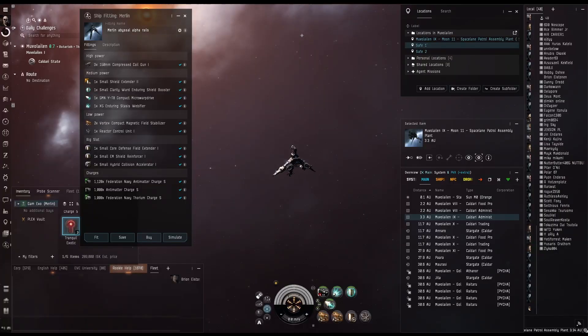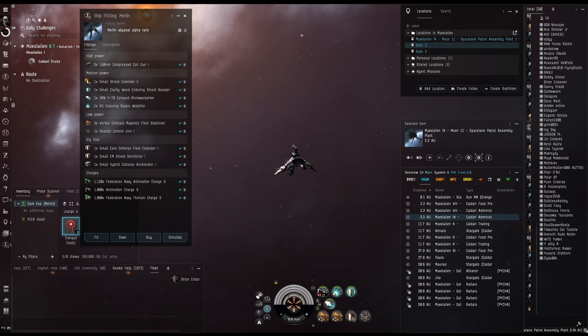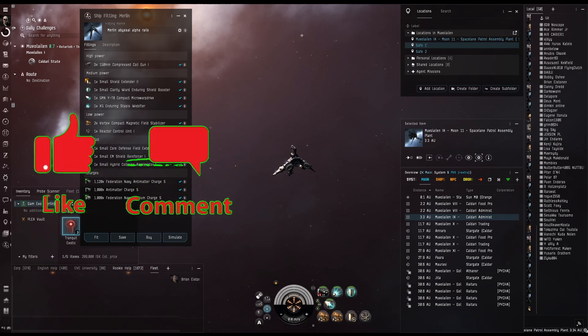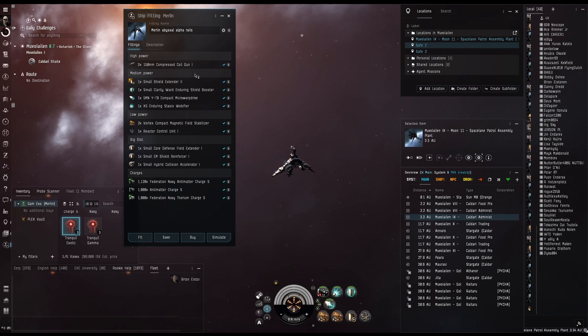Hey, it's Anakron here and I am going to continue with my Blind Faith Series. This is Episode 3 and we are going to be using a Merlin. We are going to be doing two different ones, but not in this video. This video we are going to start with the Exotic — a Tranquil Exotic. Here is my fit. This is untested from Abyssal Tracker and we are going to test it and see how well or how well it doesn't work.